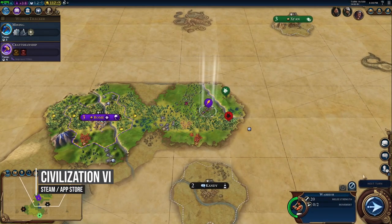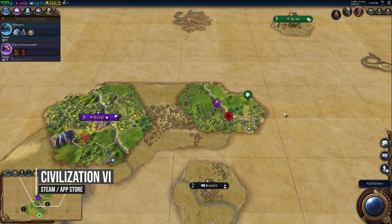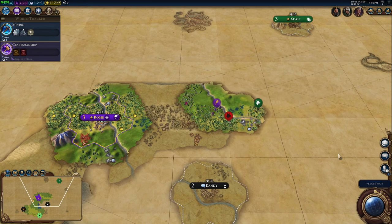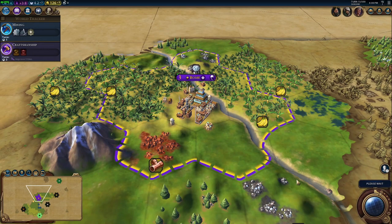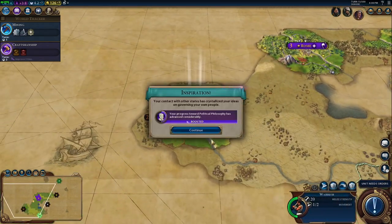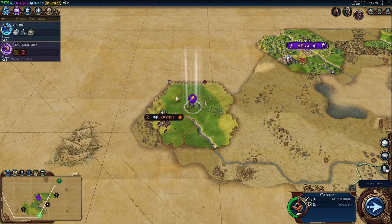First up is Civilization 6, which is a turn-based strategy 4X video game developed by Firaxis Games and is the latest entry into the Civilization series. Your goal is to develop a civilization from an early settlement through many in-game millennia to become a world power and achieve one of several victory conditions, such as through military, technology, or cultural domination.